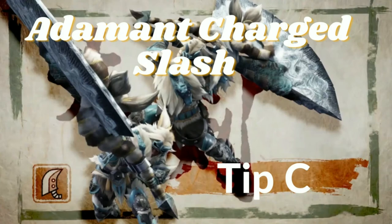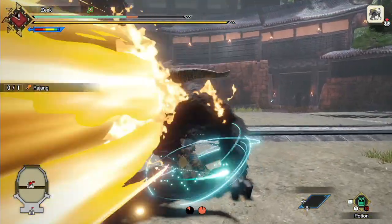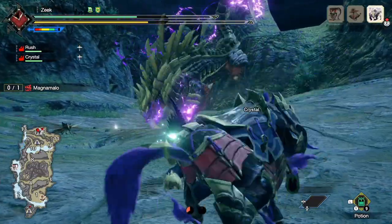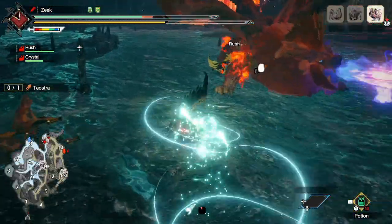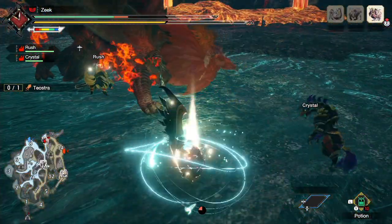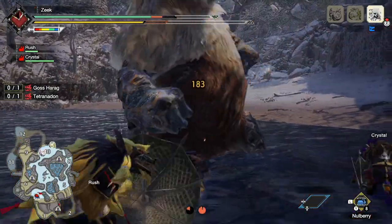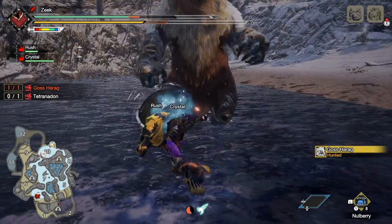Adamant Charged Slash Tip C: you can use it to close gaps between enemies and tank long-range or incoming attacks. If you find yourself away from an opponent and they are about to unleash an attack that will knock you out of position, rather than quicksheating away from it, you can use Adamant Charge Slash to just tank through the hit and position yourself right in front of the monster where you want to be.